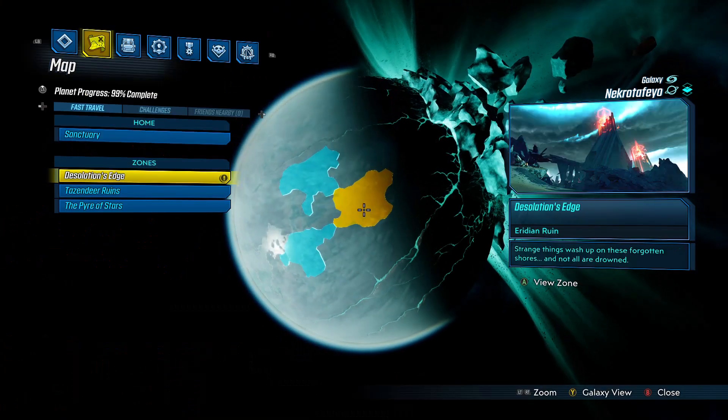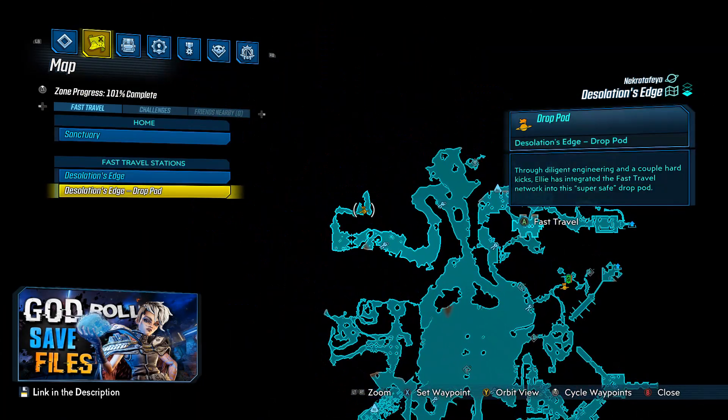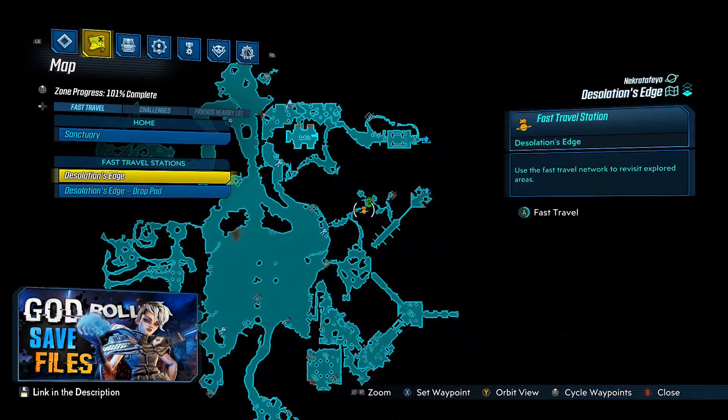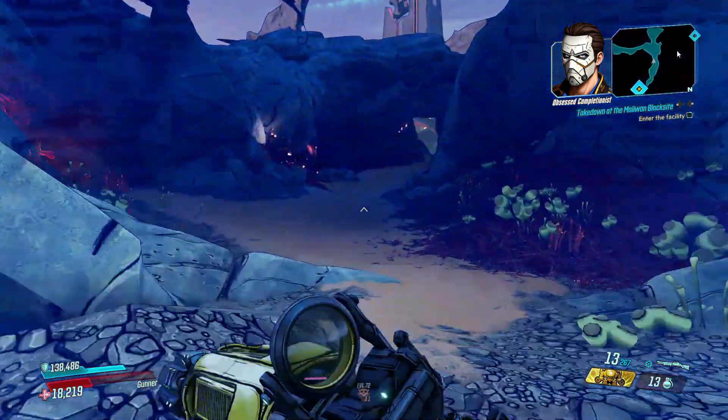Now at the moment, Maurice's Black Market is currently located on Necro de Feo in the Desolation's Edge. The following is a path from the initial fast travel location to the Black Market's current location.